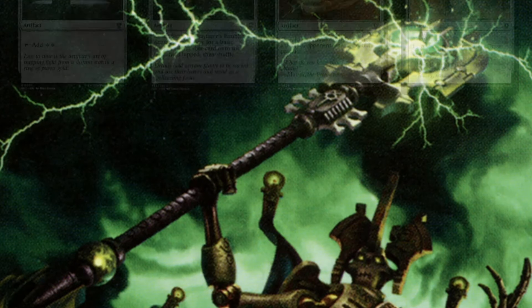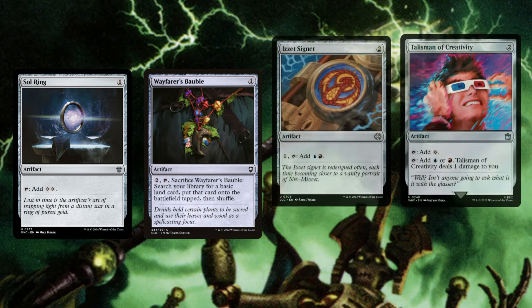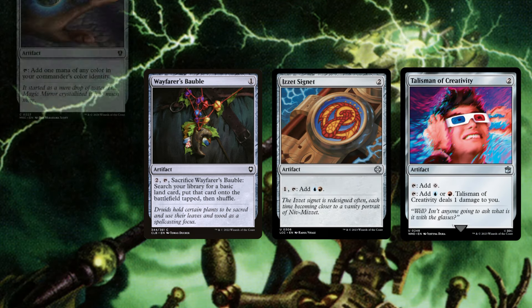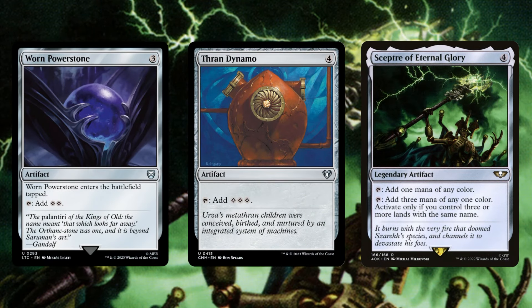Moving on to ramp, we have your standard stuff with Sol Ring, Wayfarer's Bauble, Fellwar Stone, then we have your Mind Stones, Signets, Arcane Signet, Talisman of Creativity, Worn Powerstone — now we're getting into the expensive ones — Thran Dynamo, which is also super solid to get us into our commander, and Scepter of Eternal Glory, another one that really ramps us into our commander at a very fast rate.